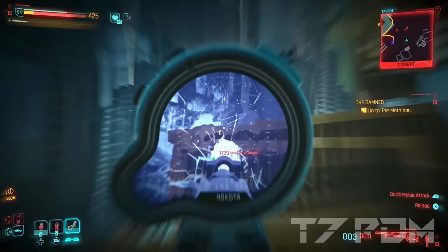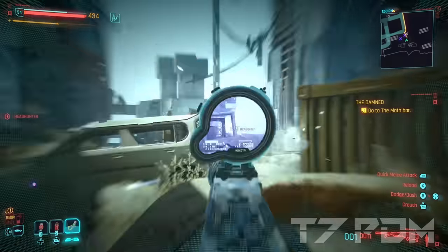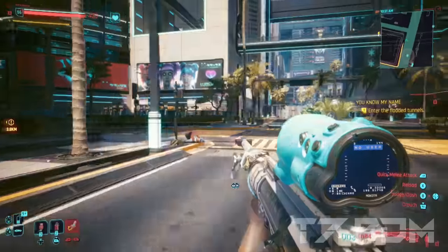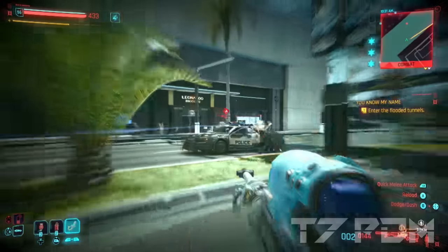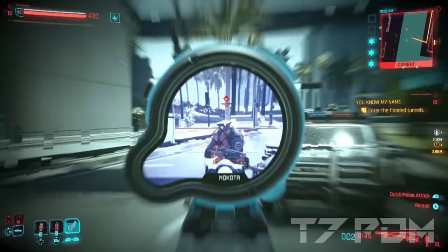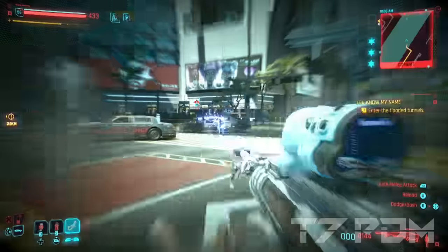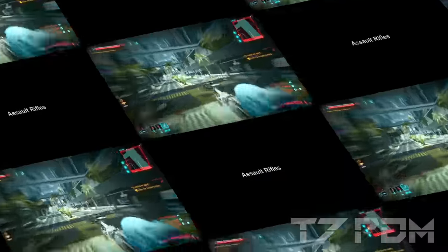But one weapon that doesn't even have to be charged to deal electro bolts is the Sparky. The Sparky has a special trait that will deal electro damage to all surrounding enemies whenever you hit a target. It doesn't need any charge time to do that, it has superior handling, a faster reload, and it is the overall new best sniper rifle in the game. Especially when you are planning to use your sniper rifle together with Sandivistan to stop your enemies from moving and to get better shots at them, any charge time is definitely no option.